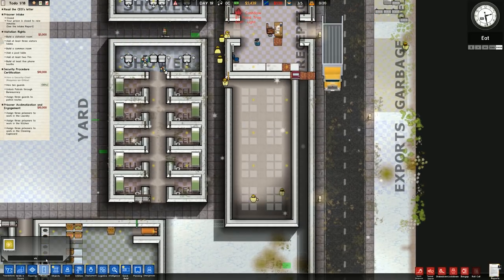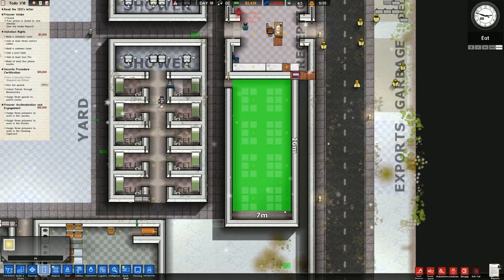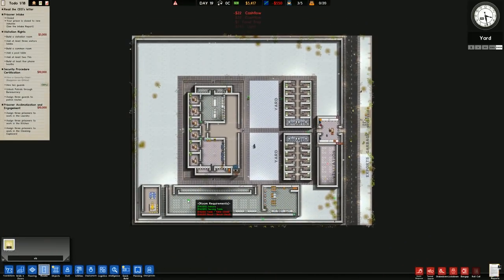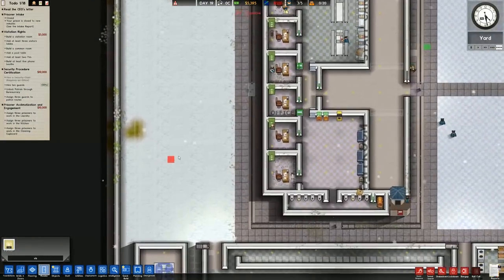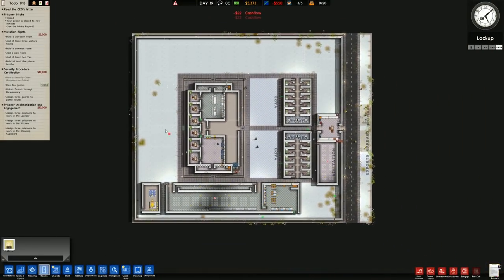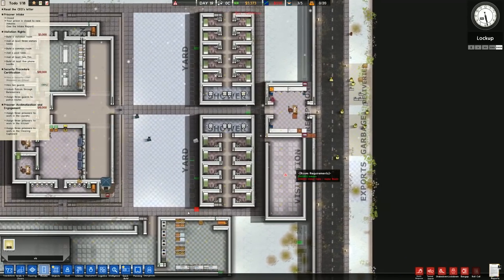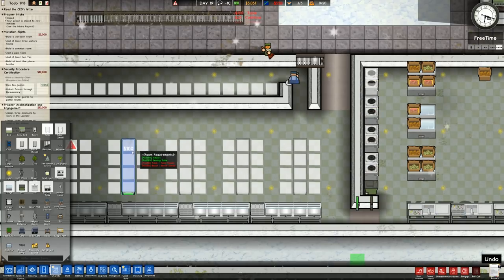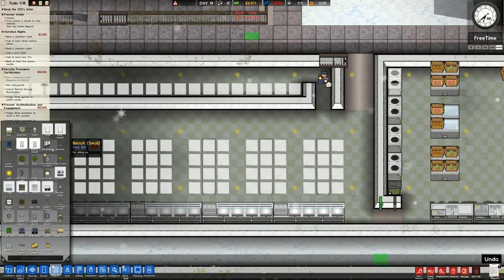This is going to be our visitation area, so we'll put that in. Obviously there are some rooms we just don't have - things like parole aren't currently in the design. There are also questions on exactly where things like the laundry could go. Over here you can see this is currently not registering as a proper canteen because we haven't got the tables and benches in.